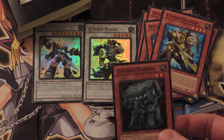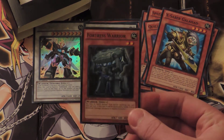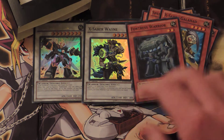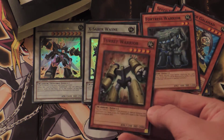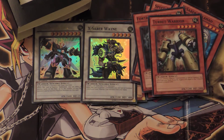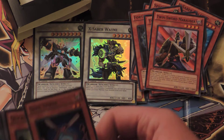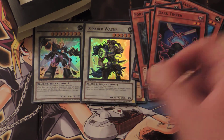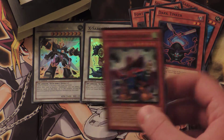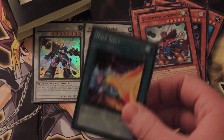Doesn't sound that great, but I'm not the most familiar with X-Saber decks. Fortress Warrior. Turret Warrior. Twin Sword Marauder. Dark Tinker — I have one of him in my Dark World deck. Quick Draw Synchron — this guy's buckets of fun right there.